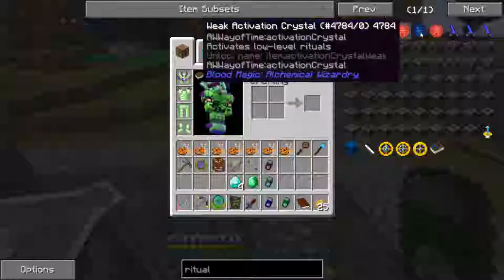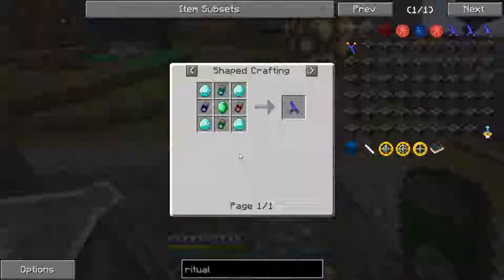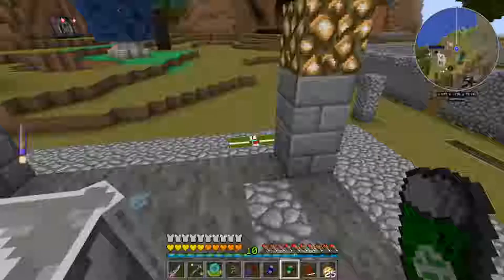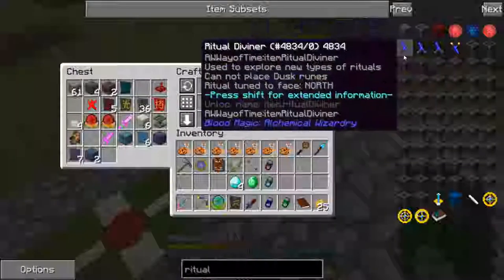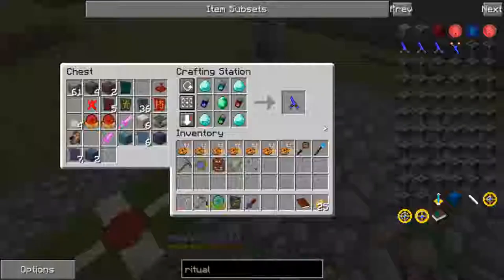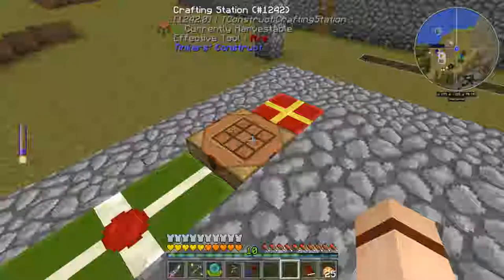So if we come back in and look at our Ritual Diviner recipe — all right, that's what we need. I think I have everything. Come over here, do this, there — now we've got our Ritual Diviner. Perfect.